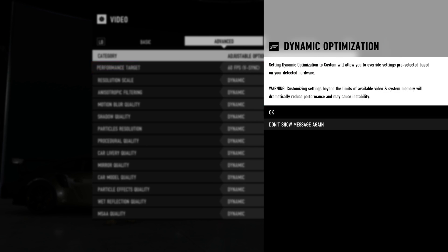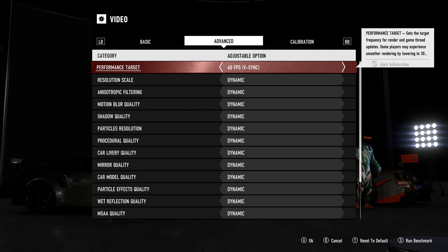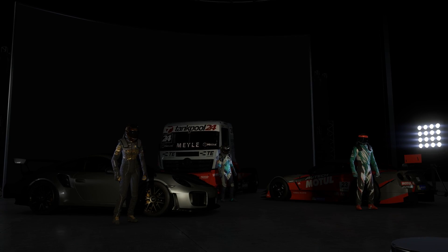You just hide it in there — but that's right. V-sync: yes. We'll leave that there. It says it sets the target frame rate for render and game thread updates, and some players may experience smoother rendering by lowering to 30. But not me, because I've got the hardware to take care of it — apparently my PC at about $1,100 is miles better than the Xbox One X. I've got a faster processor, a better GPU with the 1070, just over six teraflops on that GPU. We are good to go.